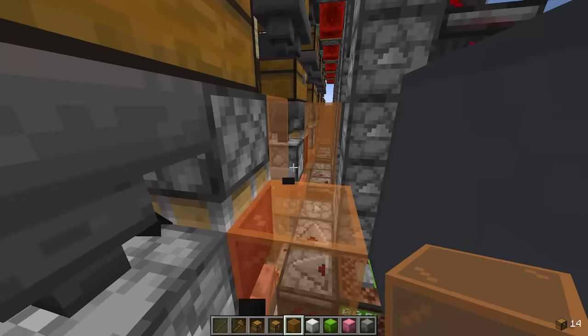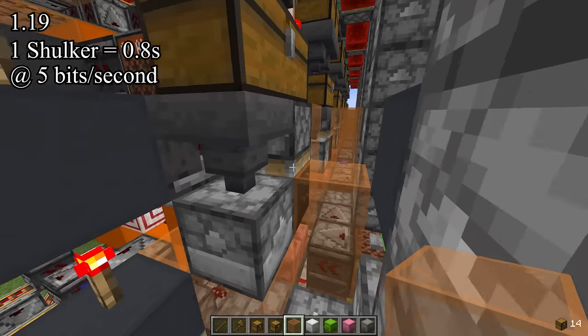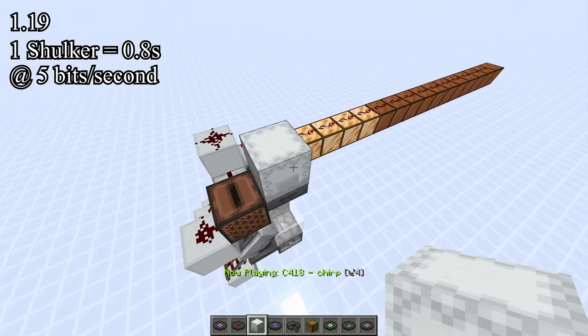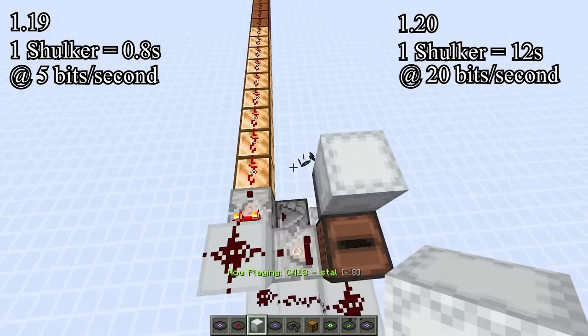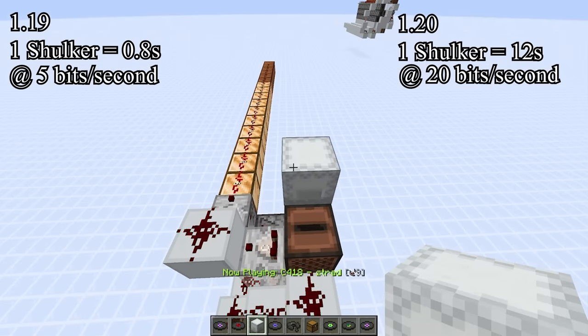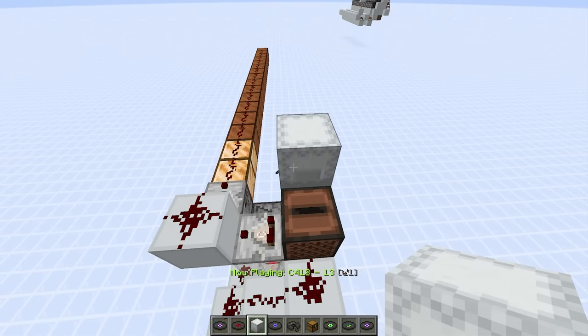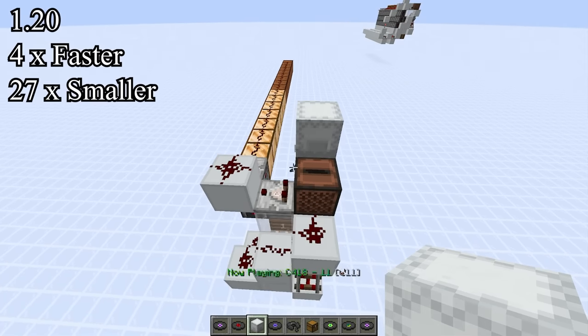But that's not all. With the old storage system, you had to place a new shulker every 8 ticks, which gave you 5 bits per second. With the new version, you can read a disc every 2 ticks, which is equivalent to 20 bits per second, and you only need to place a new shulker every 12 seconds. This makes reading data 4 times faster and 27 times smaller.